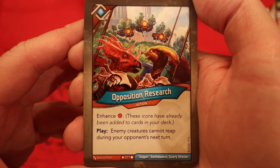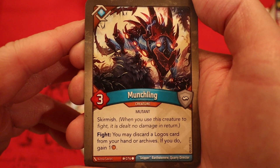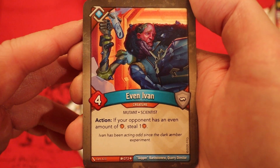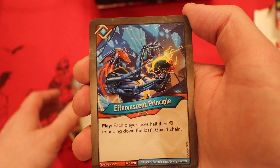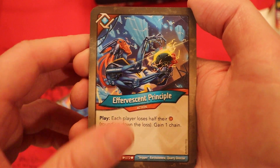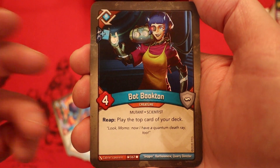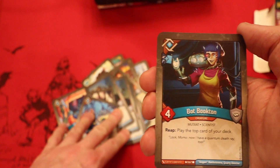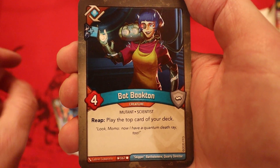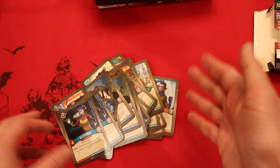Opposition Research — enhanced damage pip. Enemy creatures cannot reap during your opponent's next turn. Munchling, 3 power. Skirmish. Fight: you may discard a Logos card from hand or archives; if you do, you gain one Amber. Even Ivan, 4 power. Action: if your opponent has an even amount of Amber, you steal one. Efference in Principle: each player loses half their Amber, rounding down the loss, gain one chain. Very, very cool. Bot Booked In with a draw pip — 4 power. Reap: play the top card of your deck. There were at least two draw pips in Logos, which increases the odds of playing down Cronus and instantly putting a card into archives. And the final card of the deck is another Bot Booked In — talk about efficiency.